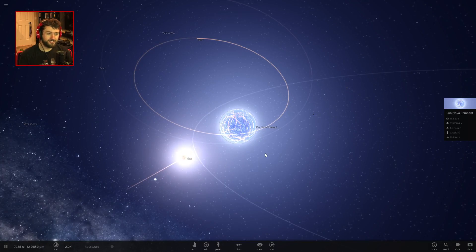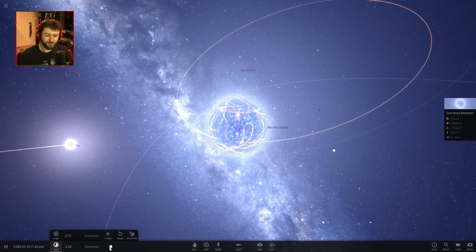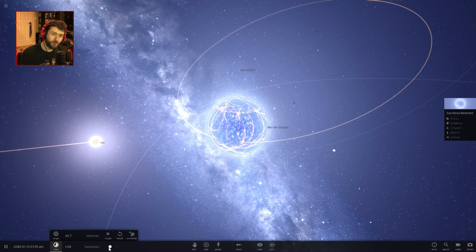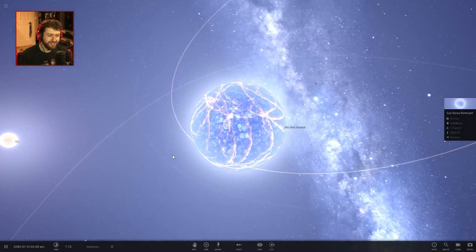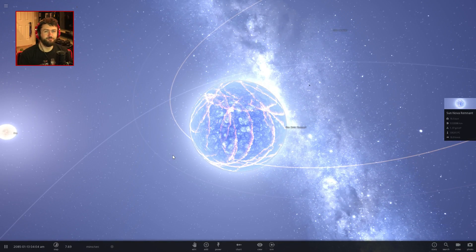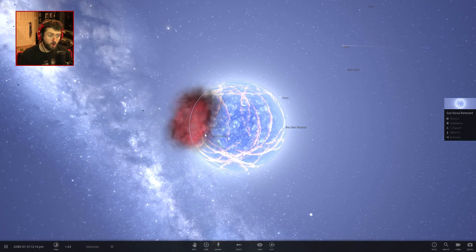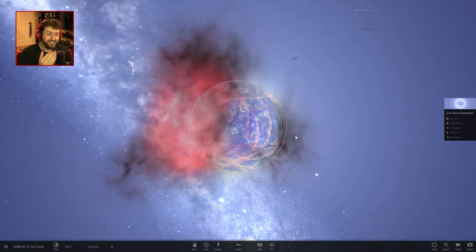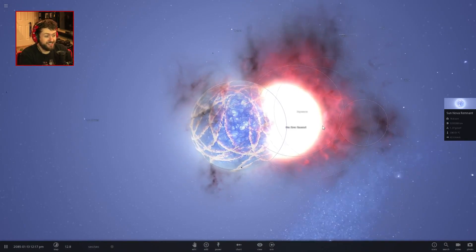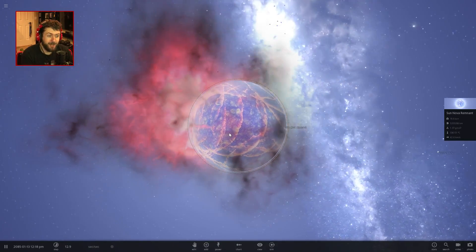It's kind of disappointing — I wanted to see the Earth get destroyed by the supernova, but now I guess we'll have to settle with watching Pluto get destroyed by the supernova instead. Oh god — oh, slow that down. Why didn't that explode but not the actual Sun? Why can I not pop this thing now?